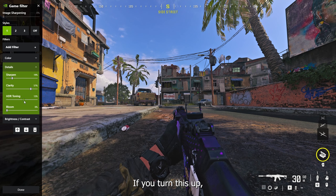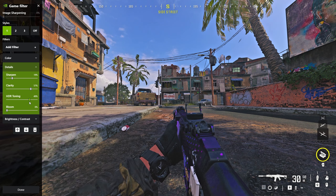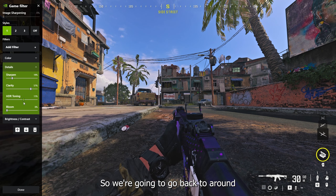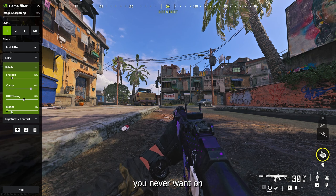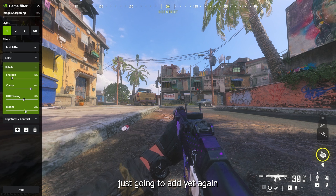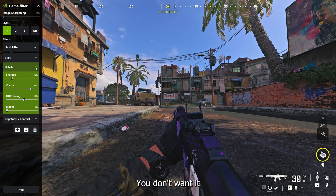HDR Toning — if you turn this up, see how bright, white and washed out the screen gets — you don't want that much. Go back to around 13% for HDR. Bloom — you never want that on. It's just going to add a terrible effect. Turn it off every time, you don't want it.